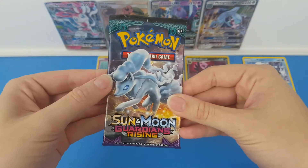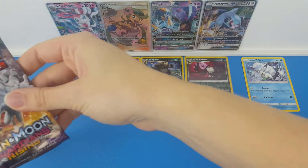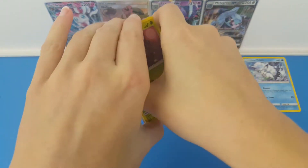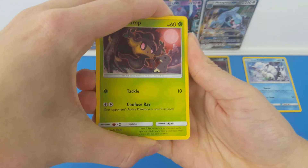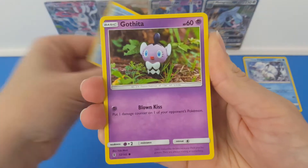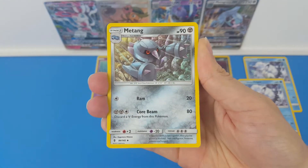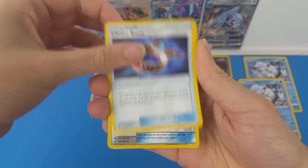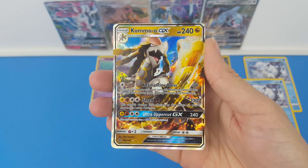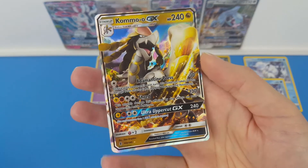Down to the last pack. Come on, Alolan Ninetales — please give us something great to finish off this part. Last pack of magic, let's go. We have Phantump, Machop, a Fletchling, Alolan Vulpix, a Gaffeta, Grass Energy, Clefable, Mareanie, Choice Band, a Reverse Choice Band, and the last rare is Kommo-o GX! Oh, this has been amazing. So cool. Super happy with this part. This has been really, really good.